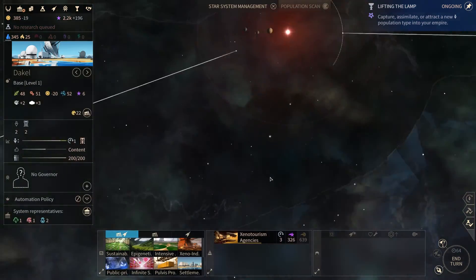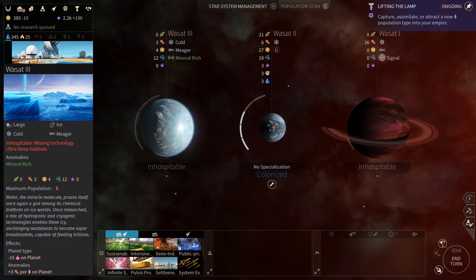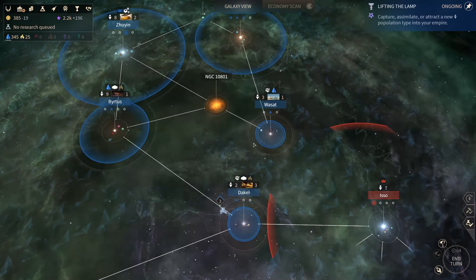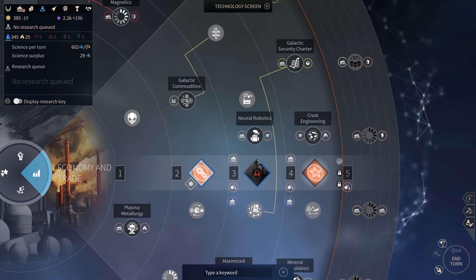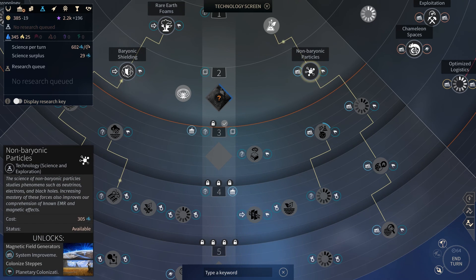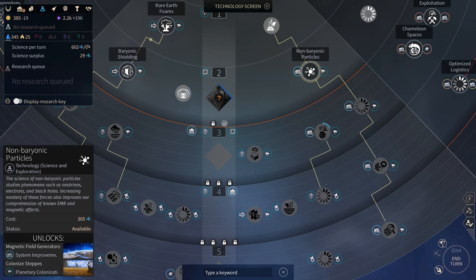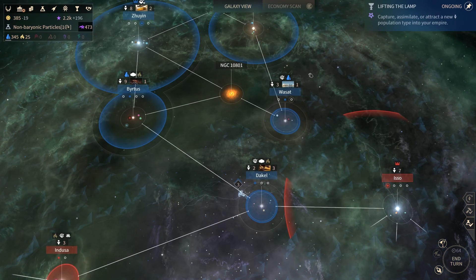It's quite inhospitable but we can get research done and we would be able to colonize the planet. Let's make a settlement here — that will fulfill the prerequisites for our mission. For research, I want to have graviton research and system improvements for science output. Let's research this — it will only take one turn because I think it's a pretty primitive technology.